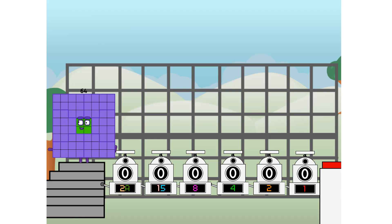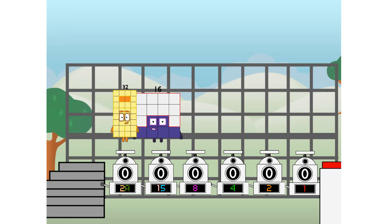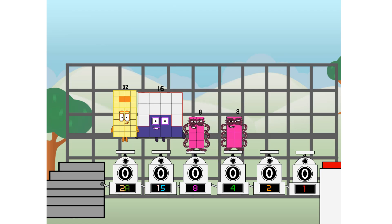First, I split in two: thirty-two and sixteen and eight and four and two and one. And one more to press the big red button. Then you choose who's going up: one of me, and none of me, and one of me, and one of me, and none of me, and one of me. And fire.